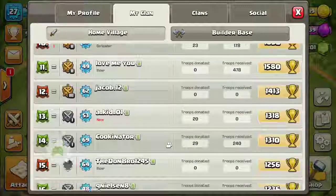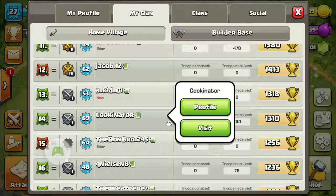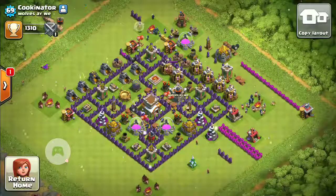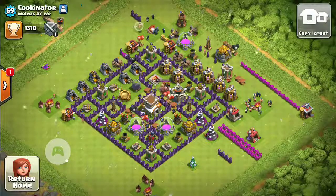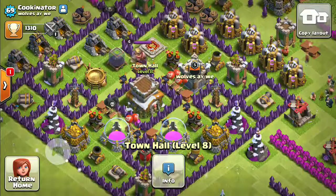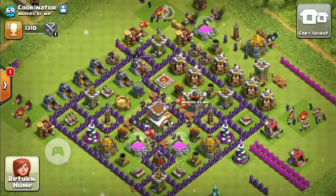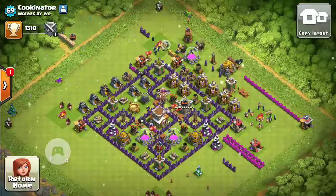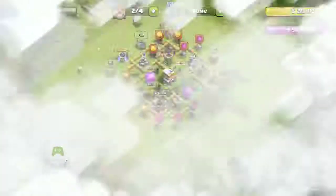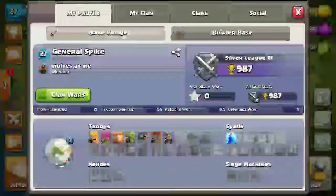We'll go and have a look at The Cookingator — very good player, progressed very well. As you can see, nice little base. Town hall 8, clan castle level 3, obviously a bit more upgrading to do. Really great, fantastic. As you can see, nice little base, 1310 trophies. He's a great little player. Everyone in our clan does their utmost best in war and in clan leagues.